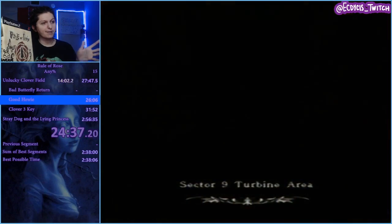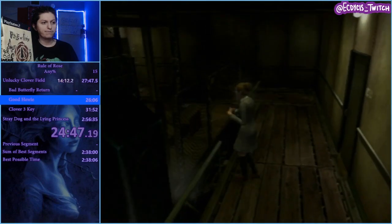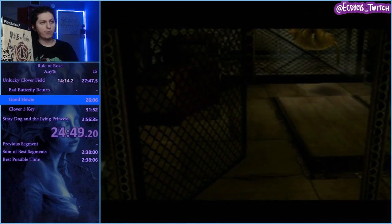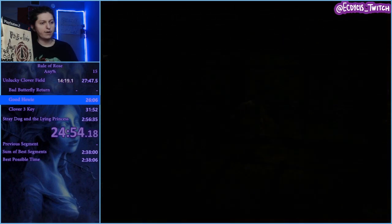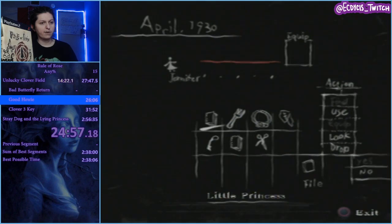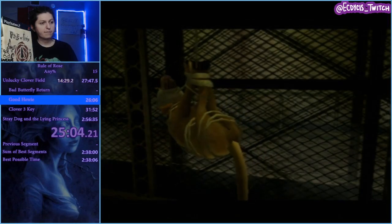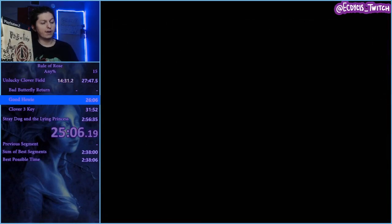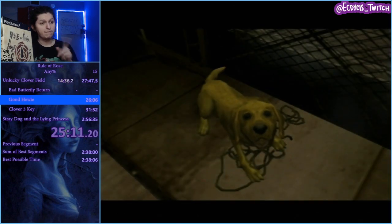Right now, all we're doing is talking to Brown and freeing him. Before I get into that, there is tech to talk about here. With Brown, we're going to go up to him — casually approach the dog. At this point I'm going to use the menu. I'm going to get rid of the books — I don't need them, I'm dropping them. This is going to open up inventory for later, which is very good. I don't need to worry about a lot of my inventory right now.